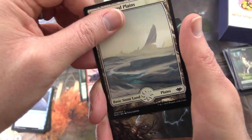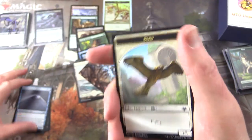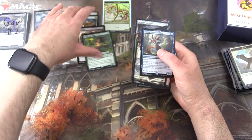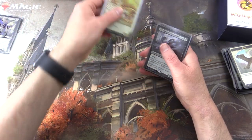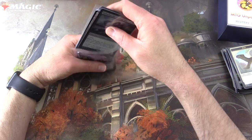Snow-Covered Plains, Lightning Skelemental, and a Bird Token non-foil. So let's rearrange things here. The true highlight I would say would be — or the fetch land, really. We'll pop these into a sleeve for Gav and move on to the second box.